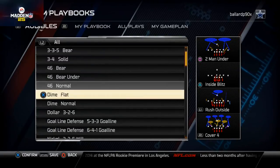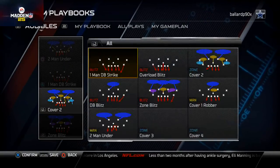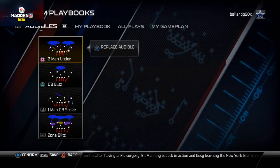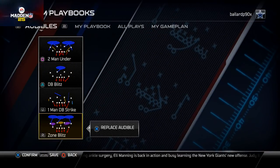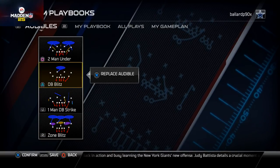Dime flat — I like to set the zone blitz, the one man DB strike, the DB blitz, and the two men under in my plays. Either all-out max coverage, or I like to mix in pressure zone, pressure man, and then double pressure with the DB strike.